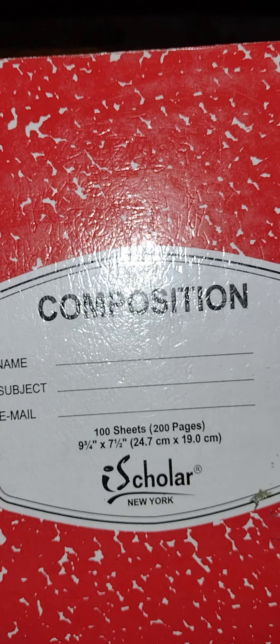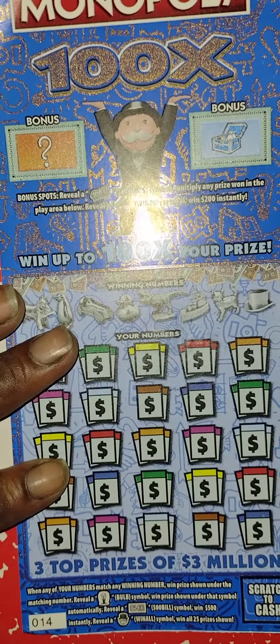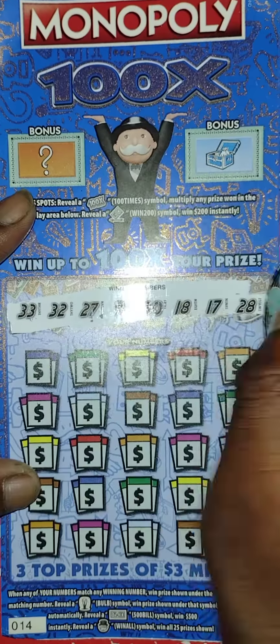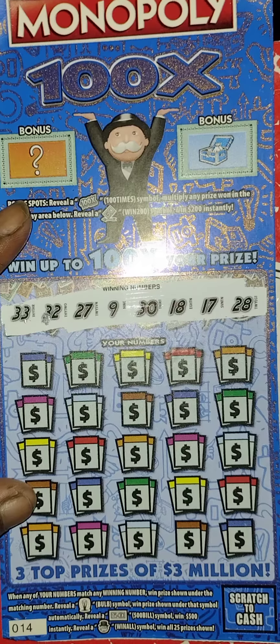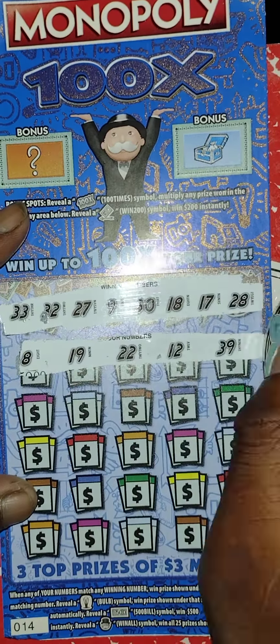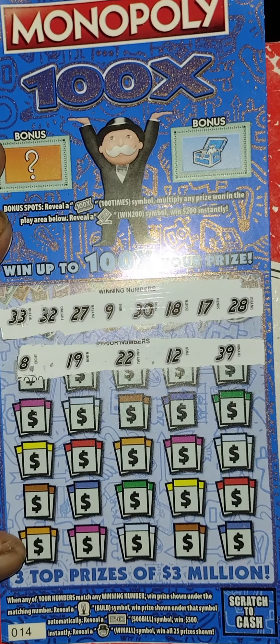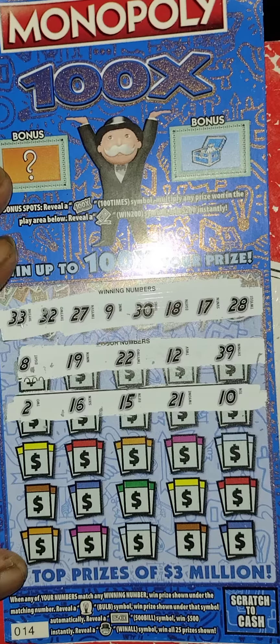Next ticket is the $30 Monopoly ticket, on ticket number 14. Here are the rules. Winning numbers are 33, 32, 27, 9, 30, 18, 17, 28. Looking for a light bulb for auto win. First row: 8, 19, 22, 12, 39 — nothing. Second row: 2, 16, 15, 21, 10 — nothing.